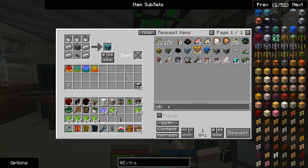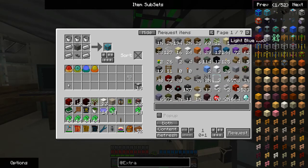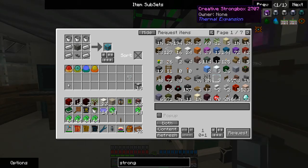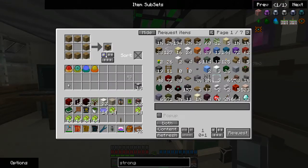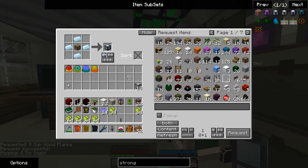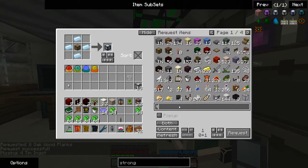I kind of want a strong box, which will require a chest. The strong box... we're now playing Quake.